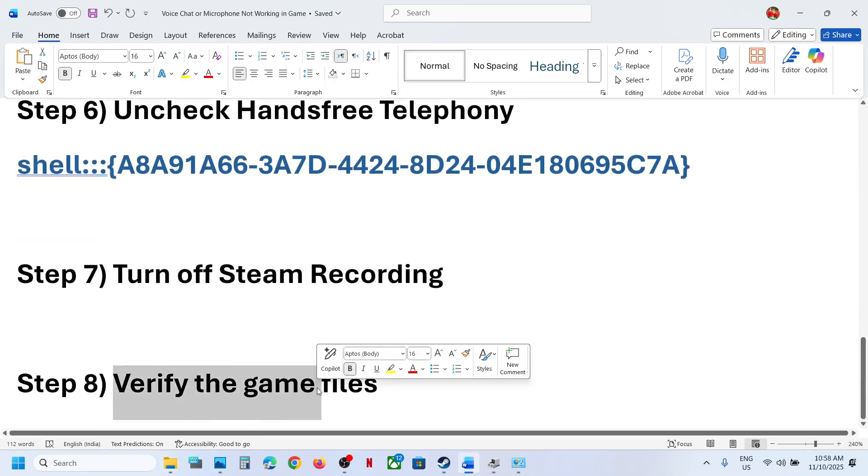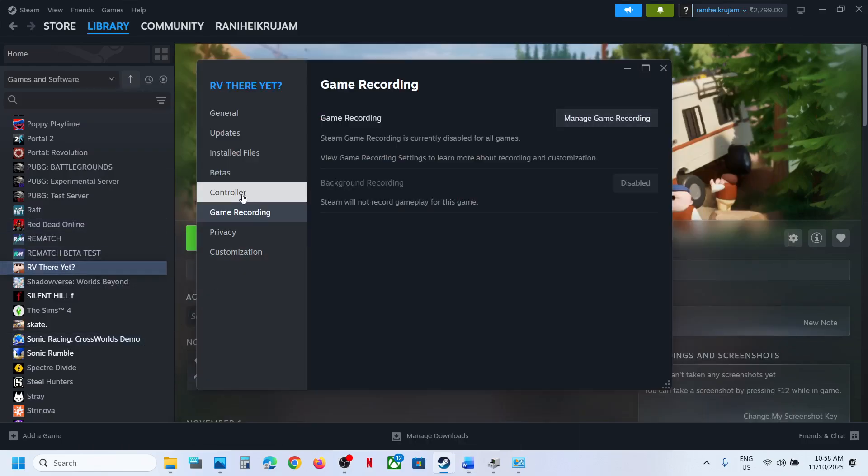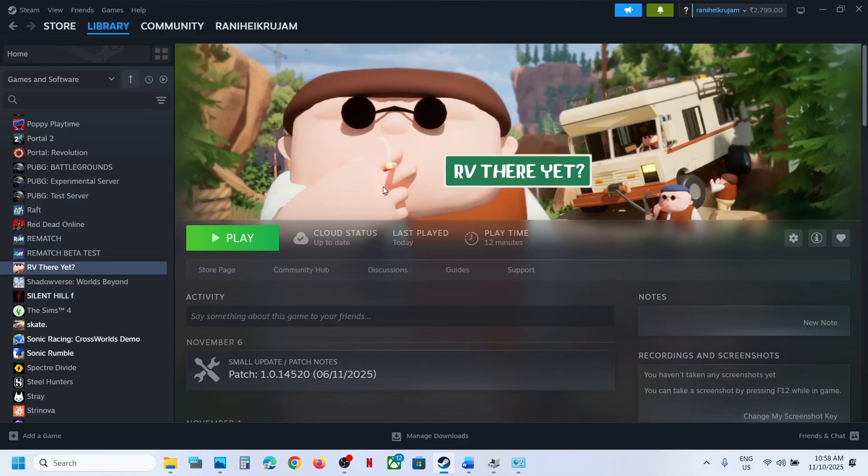The last step is to verify the game files. Right-click the game, select Properties, go to the Installed Files tab, and click Verify Integrity of Game Files. Once the verification is done, launch the game and check. One of the steps shown in this video should help get your voice chat or microphone working. Thank you so much for your time — please like this video and subscribe to see you next time.